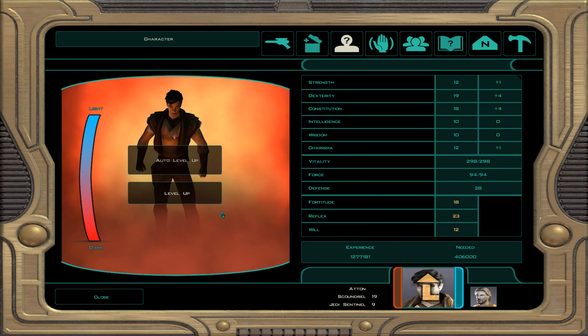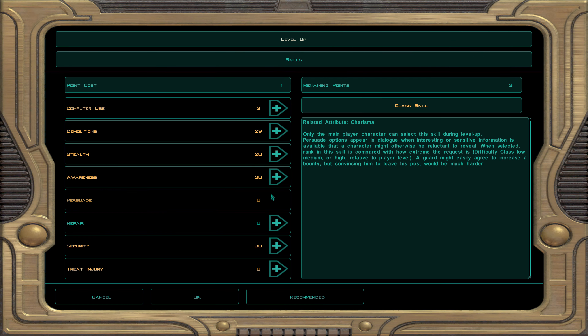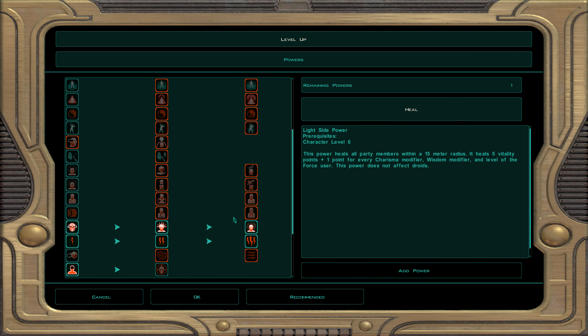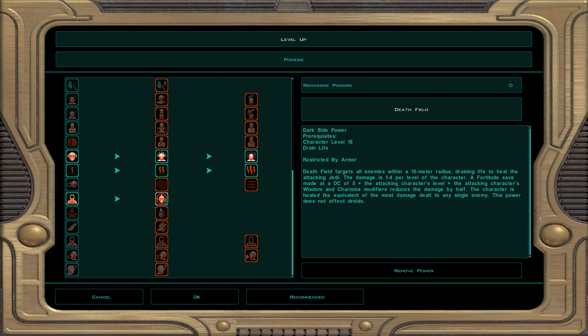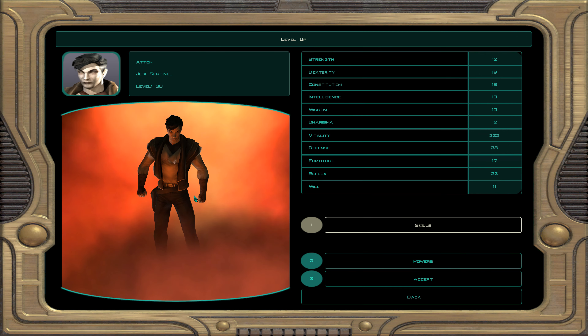At character level 29, dark Jedi sentinel 10: demolition, awareness, and security. For force powers we take death field — an AOE life drain. Every enemy nearby is drained of 1 to 4 hit points per character level, healing Atton. It can be resisted.